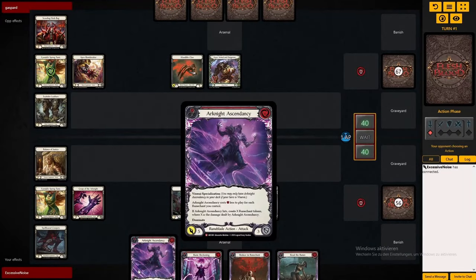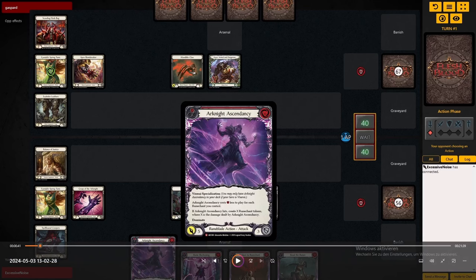Hello there, welcome! I'm back with a special Viserai deck today, it's called Turtleburst Viserai and it's all about this card right here, Arknight Ascendancy. It reads that Arknight Ascendancy costs one less for each rune shunt you control, so if you have 6 rune shunts it's free.